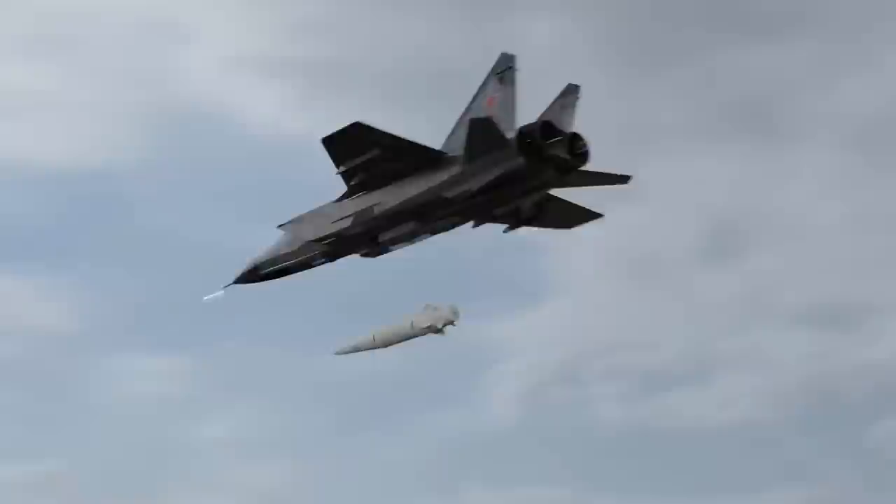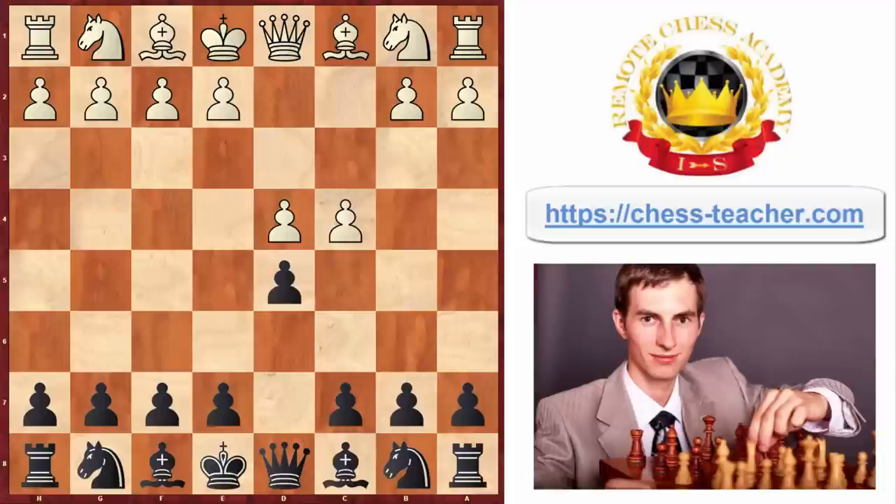Today I'd like to share with you the way to crush white players who are playing the first move pawn to d4 against you. You may respond with pawn to d5, and when they're trying to play the Queen's Gambit against you, instead of accepting the gambit and becoming a defender, you counter gambit with pawn to e5 - the Albin Counter Gambit - which leads to a sharp dynamic position. I'm going to show you really practical opening traps you can use as black.